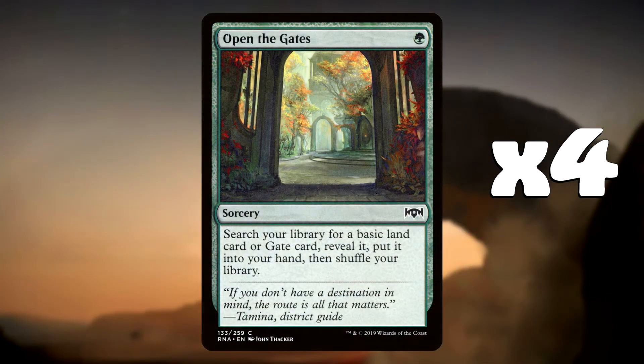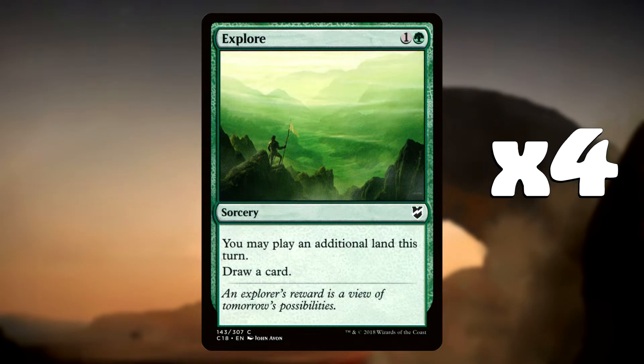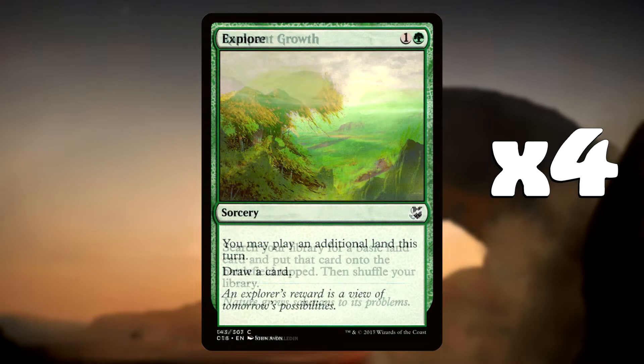So we're going to get on to spells now, and we want to be ramping out. We've got Open the Gates, the new common from Ravnica Allegiance - search your library for a basic land card or gate card, we're just searching for basics. It does cost 1 green mana and it's very nice to ramp us out. We then have Explore as well to help with a little bit of card draw - we can play an additional land on this turn as well. Sorcery speed, draw a card, potentially play an extra land and get us those worms just that bit quicker. We've then got Rampant Growth as another land searcher - search for a basic land card and put it onto the battlefield tapped, then shuffle our library.